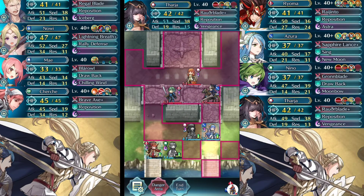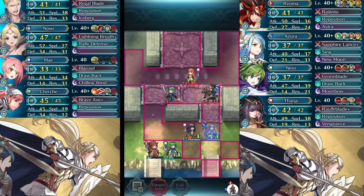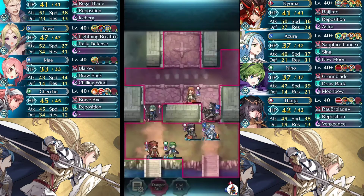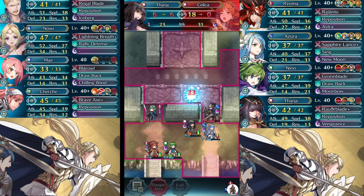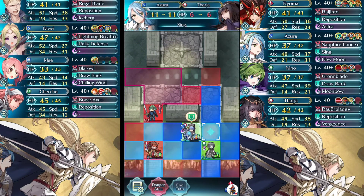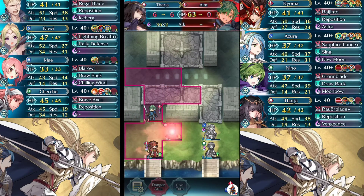Now we bring Tharia up to finish off that green mage that was being a pain. And if you're thinking you could do a lot more here — no, that blue cavalier has Pass Through. If you move Azura, or tell Azura to move Tharia again, he's going to skip right through Azura and kill your Tharia. Don't be impatient — slow down. And as you can see, we're taking care of everything right here, and now that the blue knight is gone, we go ahead and finish it up. And boom, that's all she wrote.